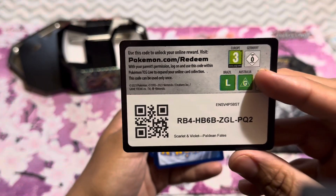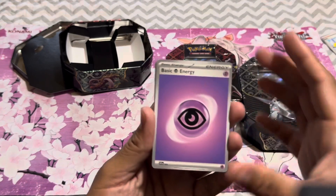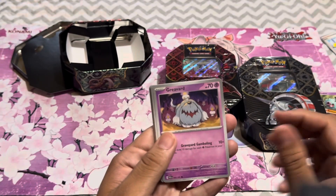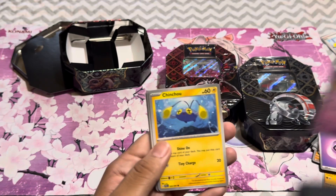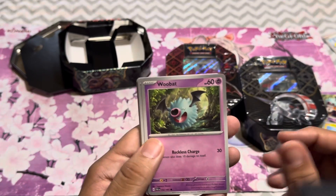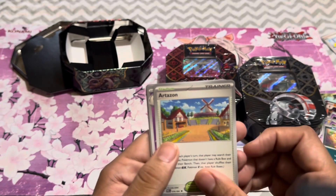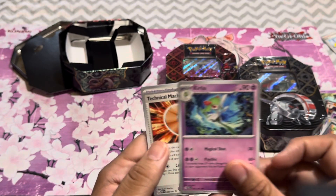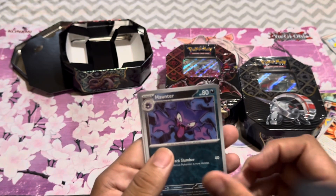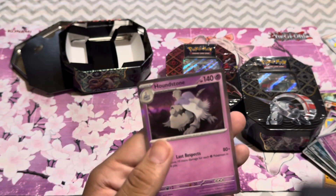Here's the code card. Basic Energy to the front. Greavard. Just so you know, I play the games — I just don't play the TCG and I suck at saying the names. Woobat, Scraggy, Artisan, Curlia again, Technical Machine: Crisis Punch, Honchkrow, Exeggcute, and Houndstone.